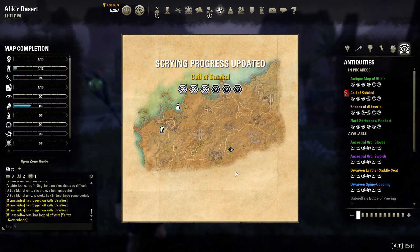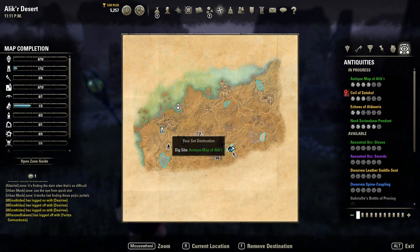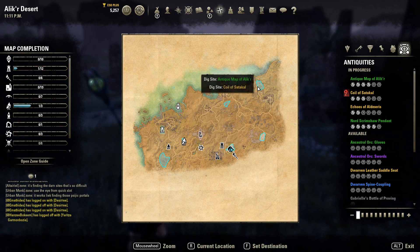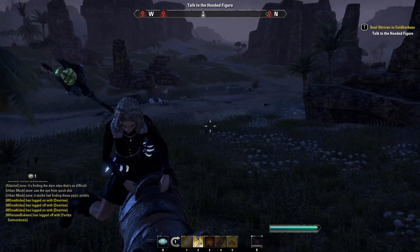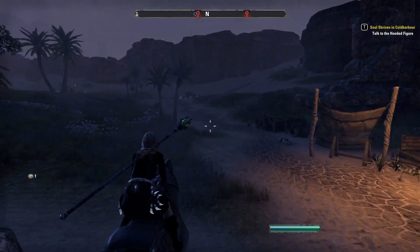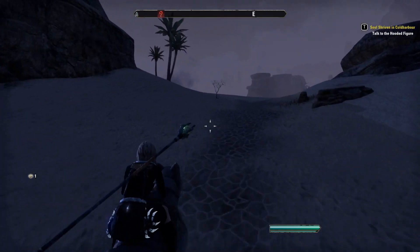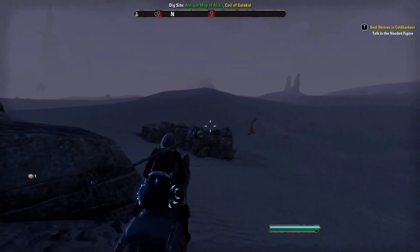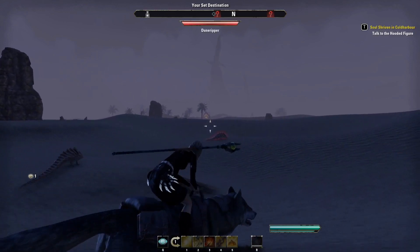We did it — we managed to scry for the coil. Now if we look on our map — we're in a map for something else. We want to look for the coil. This one's probably closest, we'll go here first. It'll be in one of these areas. The others will just be decoys — you'll go there and there'll be nothing, or just a junk treasure. There could be two different treasures showing, but that's fine — maybe we'll find a map too, since I scried for that as well.